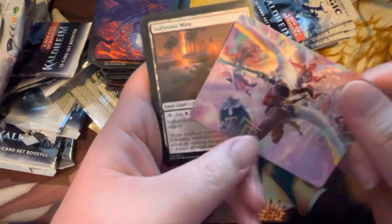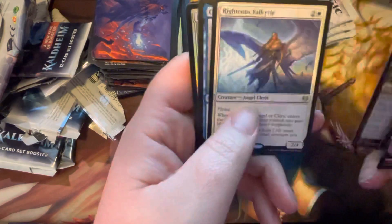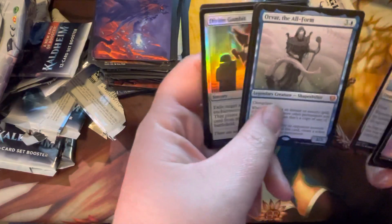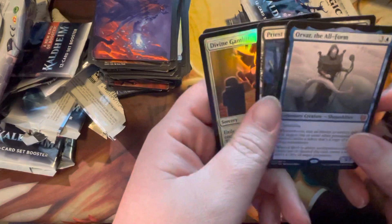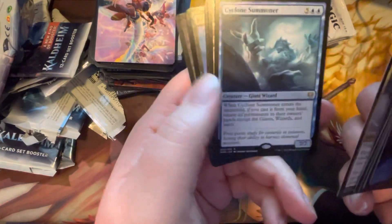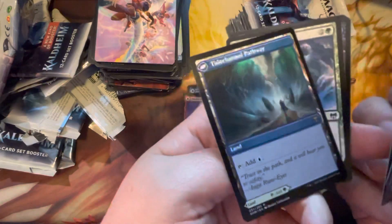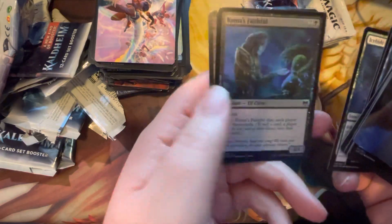Bear, Blood Sky Sire, Surtland Flinger, Starnheim Courser, and a minigame — Catapult Warden, I don't know what that's about. At least two-thirds of the way through. Wasn't sure if that was a weird signature or part of the art — but it is part of the art. Valkyrie — have we already hit a Righteous Valkyrie, or is it a different rare angel from the first pack? Can't remember. Orvar the All-Form — so another mythic, five total. Divine Gambit and the Spirit. Cyclone Summoner, another Pathway — green-blue this time. Tide Channel, Tool, and Comus Faithful Foil Common.